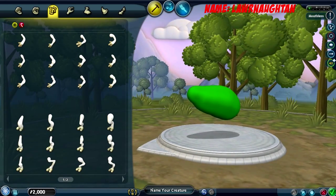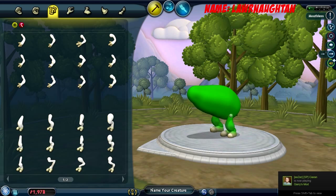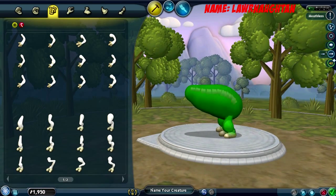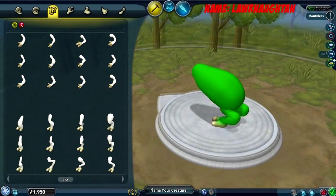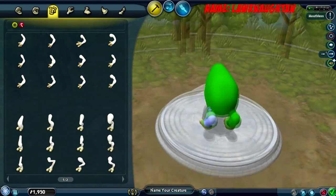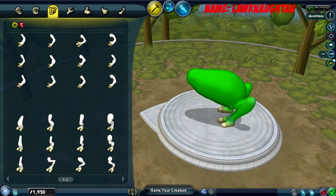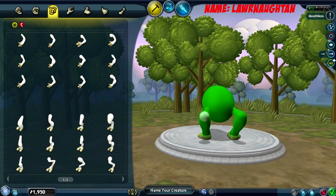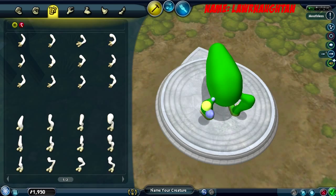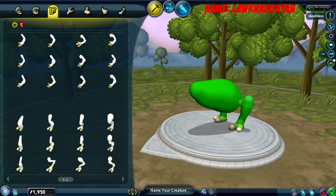Gonna give the frog legs — they go backwards, probably not these bottom ones. How about this one? Let's make it have fat legs. I can make them go backwards but they don't go back that far, only like right there. Let's fix this.